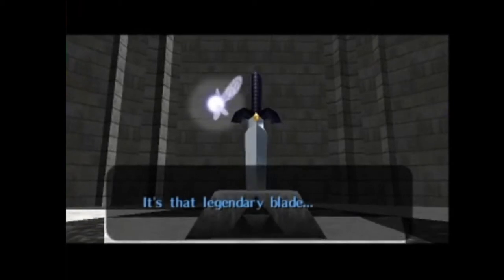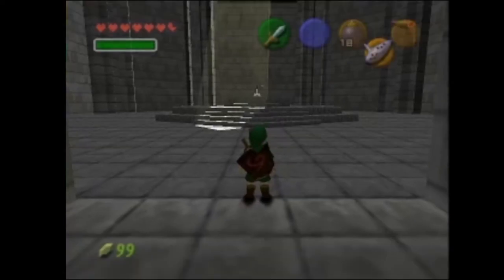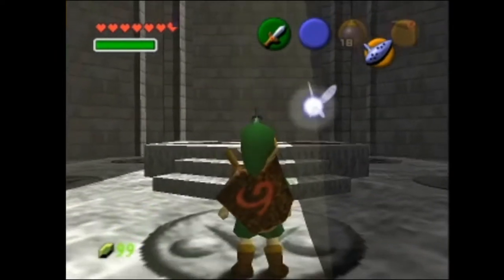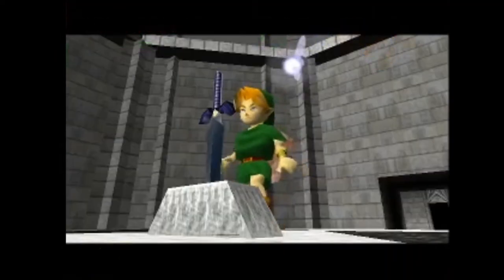Kind of a King Arthur Sword in the Stone thing here, which is nice. You've got that Sword of Destiny feel. I like the light coming through the window up there — that's a nice touch. Here we go, we are going to yank the sword out of the stone.